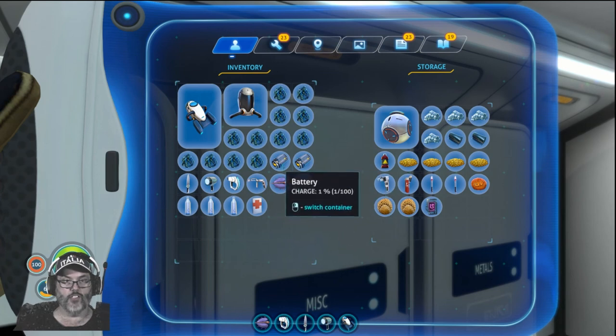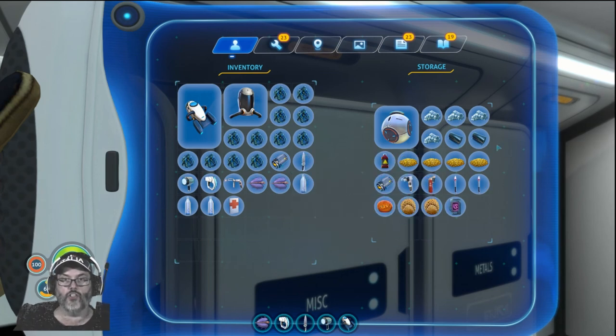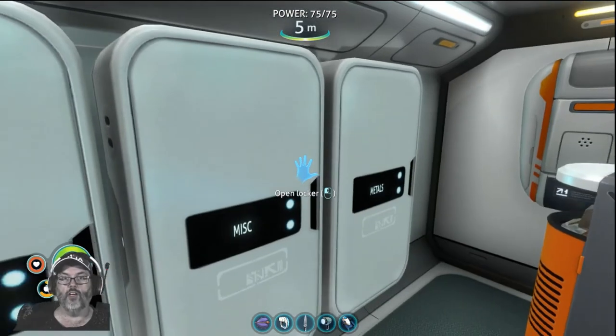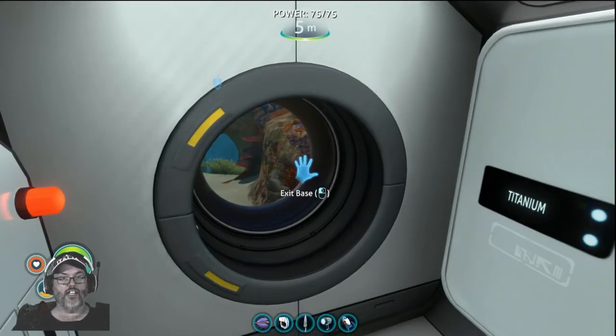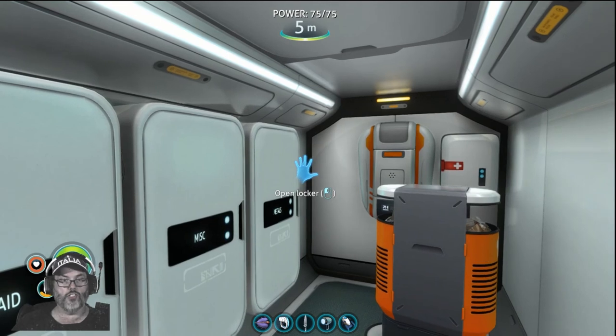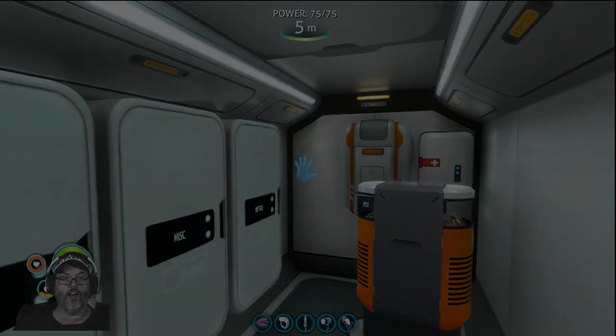We've got a lot more stuff to scrap. I want to put this battery in here — you can build with these so don't throw them away. Keep the new one for the flashlight or whatever. We'll pick up on all that next time. I want to make some more of the markers, so we'll do that next episode. Hit the like button — we'll see you guys next time, take care, bye!